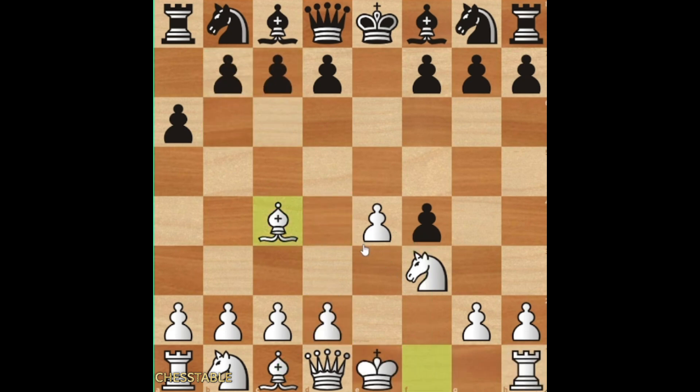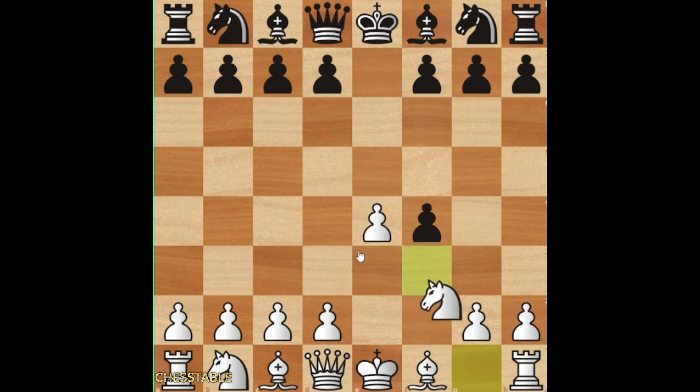But we have a small problem — when I say a small problem, I mean you will have a very tough problem to solve here. There is a pawn move g5. Of course, we cannot take because the queen is there, so we have to do something about that. And this is the most aggressive line in the King's Gambit, in my opinion.